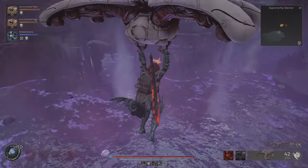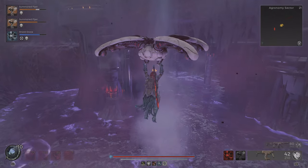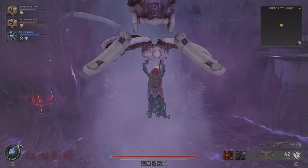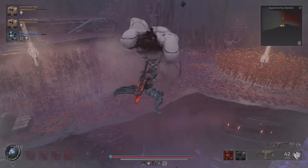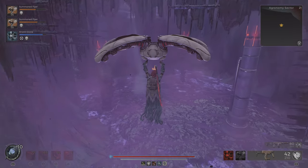So just hop on. Now you can use this airlift because there's another airlift in there. So I'm going to use this one. If I don't want to go up there, I just hold circle to go down. Go up here.